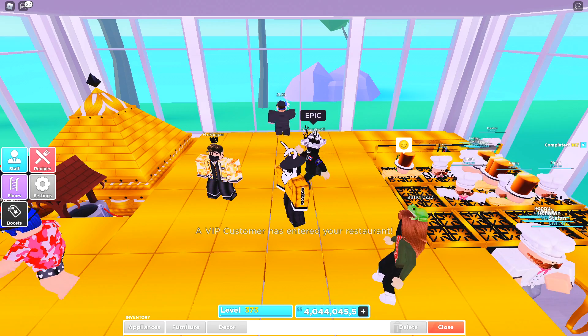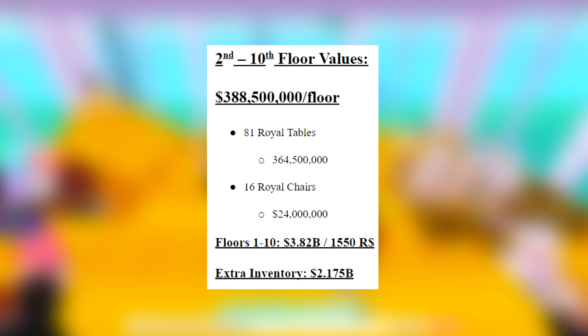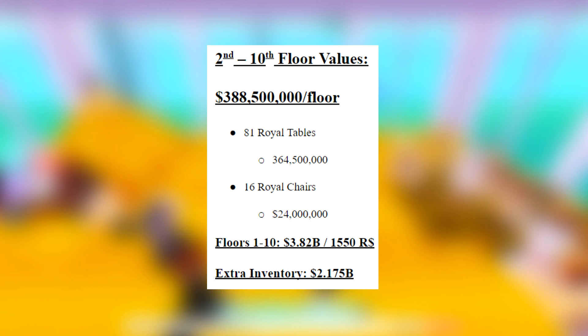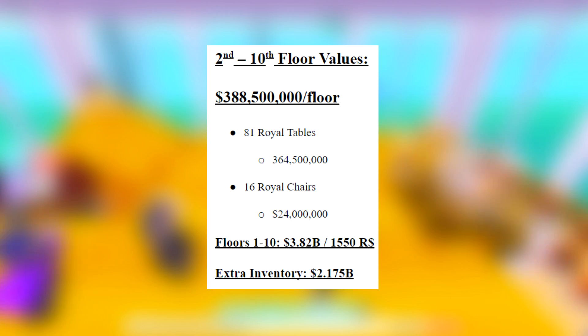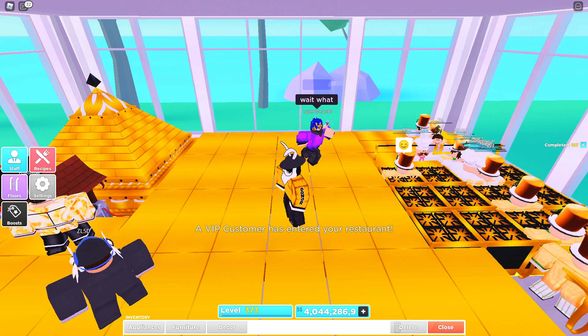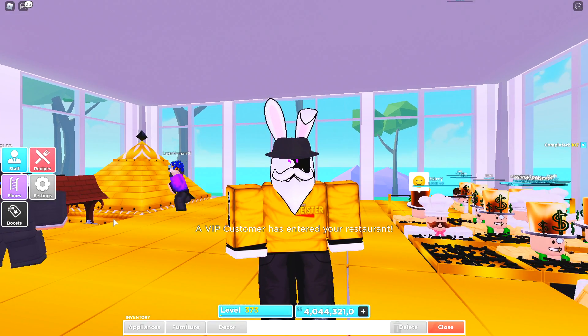If you look on the right hand side, it says collectively between floors one and ten he spent a total of 3.82 billion dollars to get it looking the way it looks, and a total of 1,550 Robux. And if that wasn't enough, inside of his inventory he still has another 2.1 billion dollars worth of royal stuff, bringing the entire total to just under or over six billion dollars.